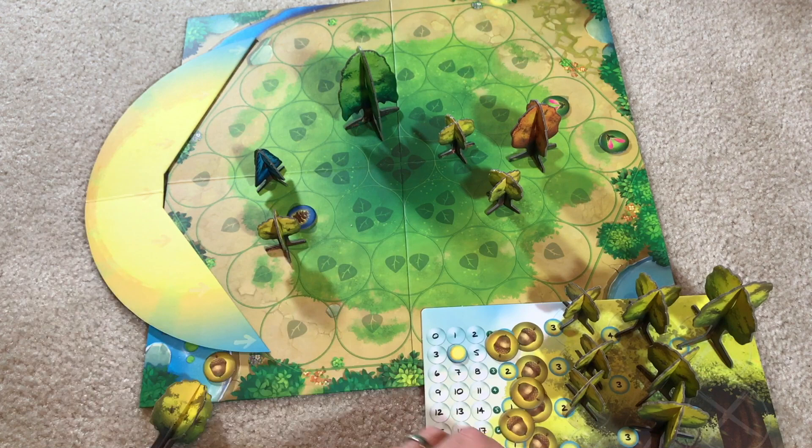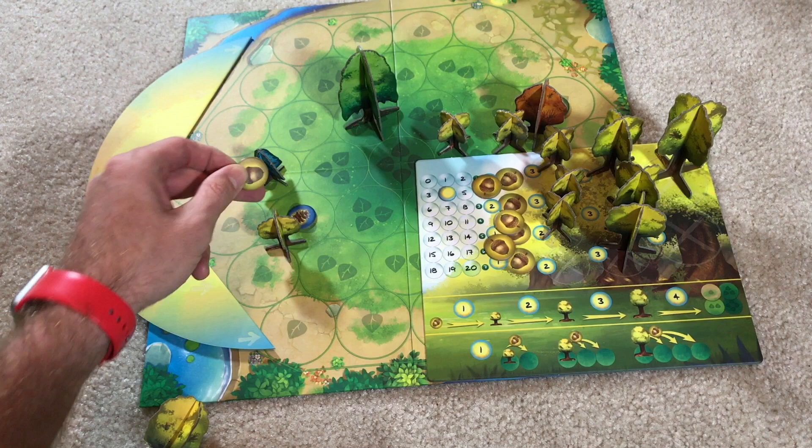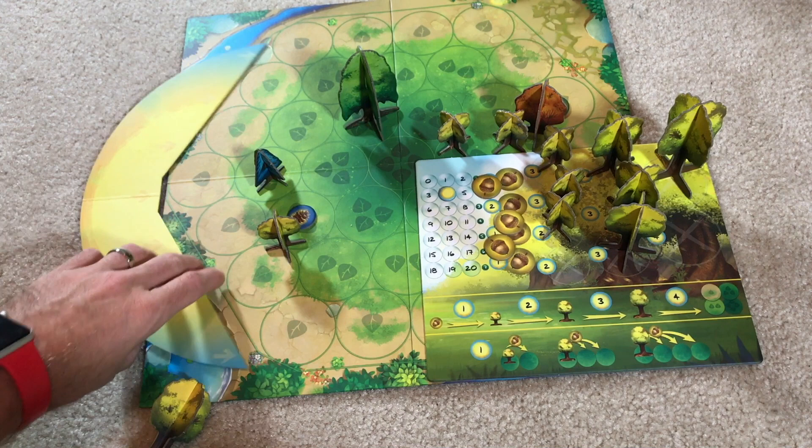One other action you can do is drop seeds. The range is the same as the shadows: a small tree can drop a seed one space away, a medium tree can drop it two spaces away, and a large tree can drop it three spaces away. And that's how the game works — that's all the mechanics.